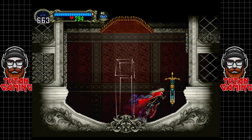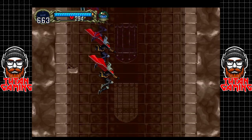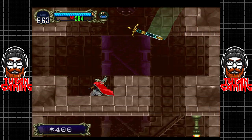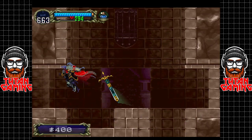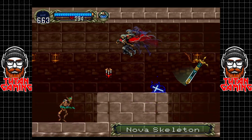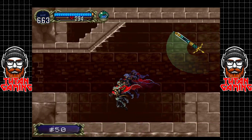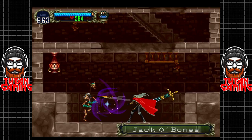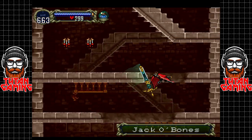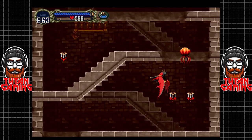Hey guys, welcome back to Castlevania: Symphony of the Night. We last left off going on a massive collect-a-thon, and that's basically what we're going to continue doing today. So 400 bucks, we'll take that. We have a few little areas down here to extract, nothing majorly exciting sadly. Let's continue by getting rid of these skelly bags - got a nice little upgrade to the amount of hearts we can carry.